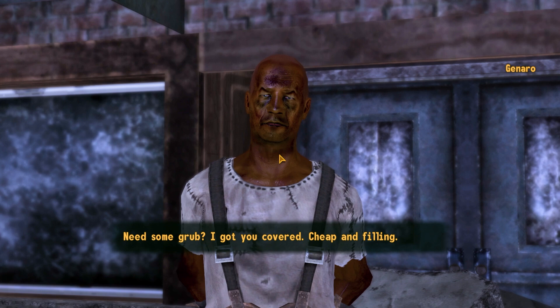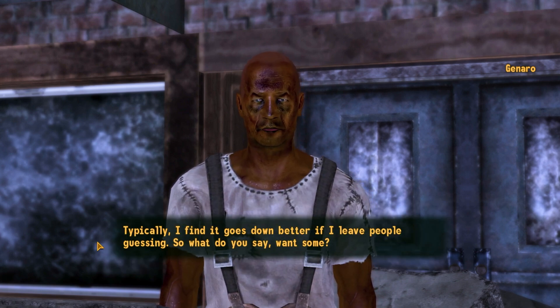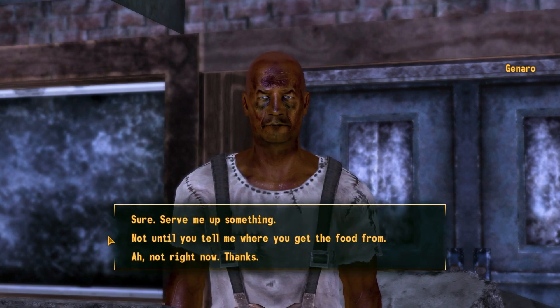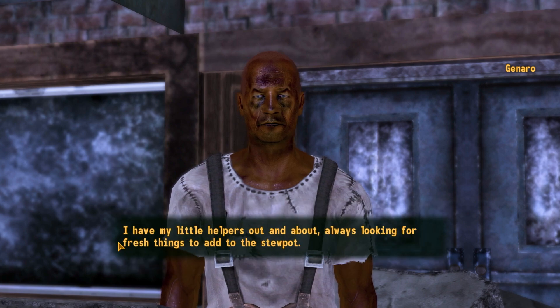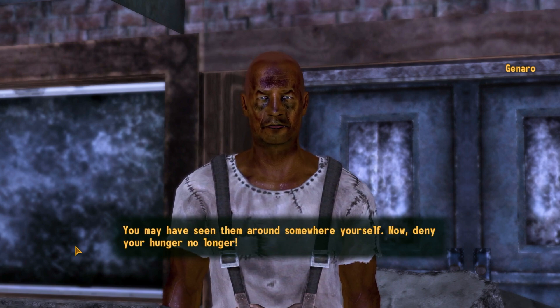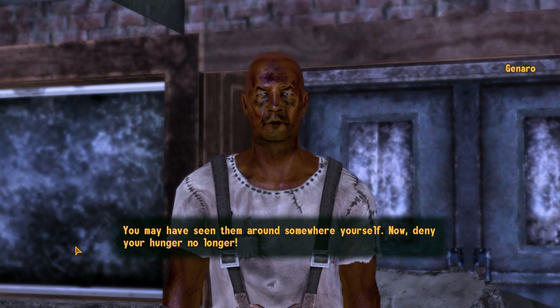'Need some grub? I got you covered — cheap and filling.' 'What are you typically serving?' 'I find it goes down better if I leave people guessing.' Until he tells me where he gets his food from. 'I have my little helpers out and about, always looking for fresh things to add to the stew pot.' Like that kid running around for the rat. That's suspicious.